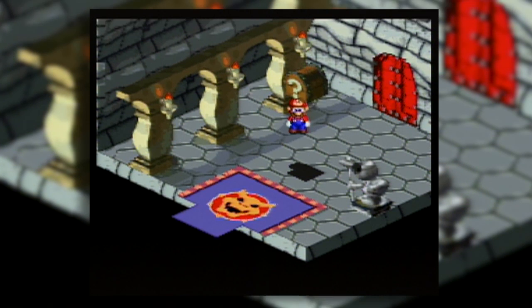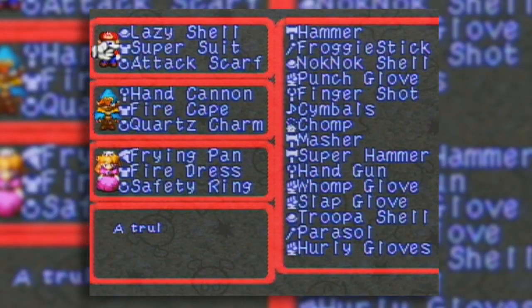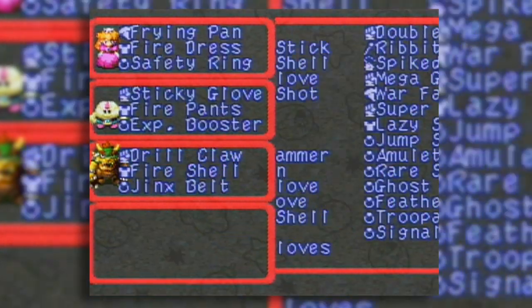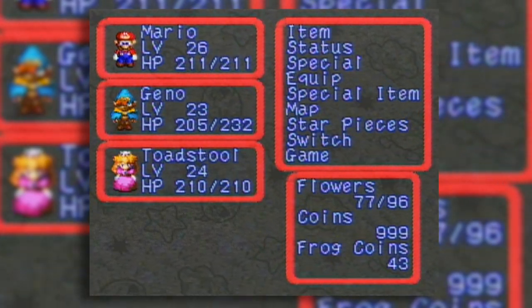Eight minutes later, and we get the Drill Claw, which is Koopa's best weapon. I love using it. The spike link is pretty satisfying to use, but this is just like his original unarmed version. His arm spins somehow - it's not even physically possible, but I love it. It feels so cool.